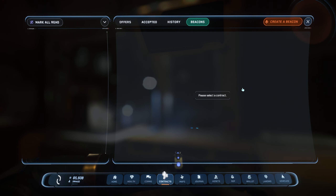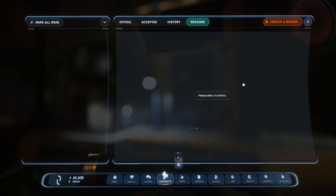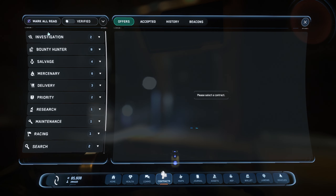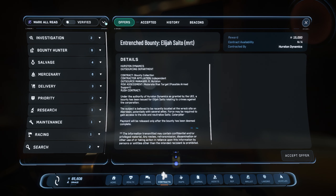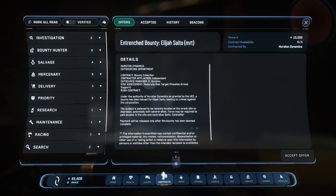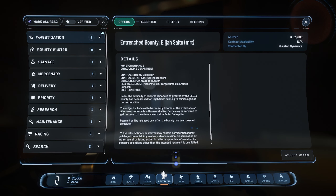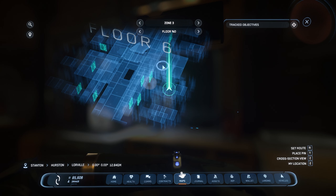I've only used Beacons once — when I went down in a bunker I created a rescue beacon and someone actually came, which I found extremely cool. That was back in 3.17. Also, I'm not sure if it was there before, but there's a 'Mark All Red' option — if it's new, that's awesome. You can expand everything with the dropdown arrow, though collapsing is a bit finicky still.